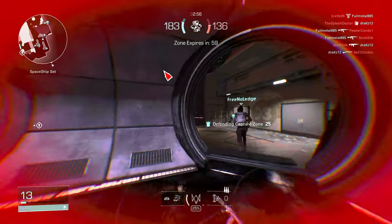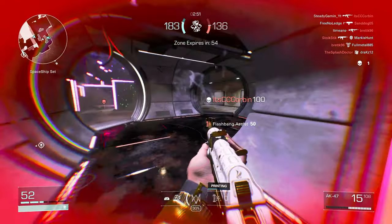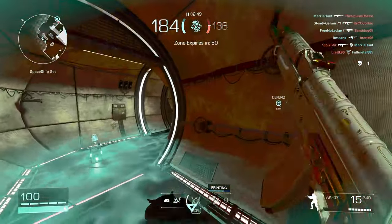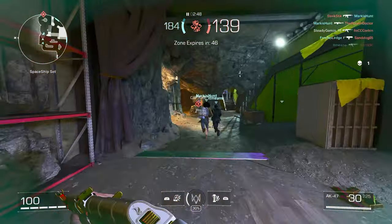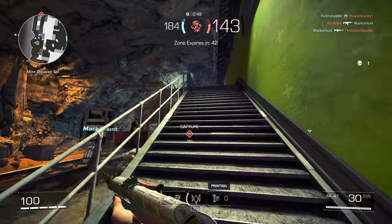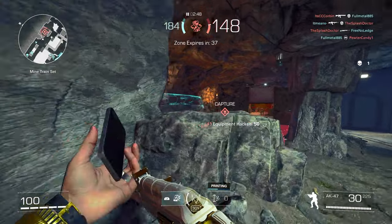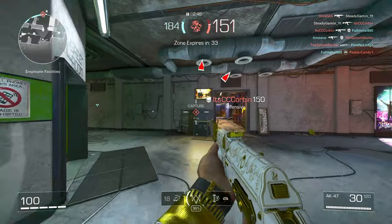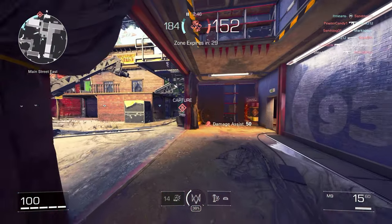Have you ever wondered why it takes a lot more shots to kill some of these factions than others? Well, let me fill you in. These Phantoms have 20 more health than any other faction out there. And with the GSK — they don't have headshot multipliers on that faction. It's absolutely wild. You could shoot them in the head and it still counts as if you shot them in the chest. So I'm just curious — did you know that?